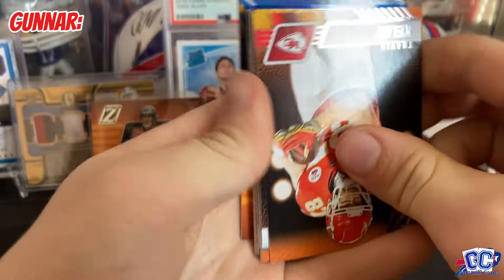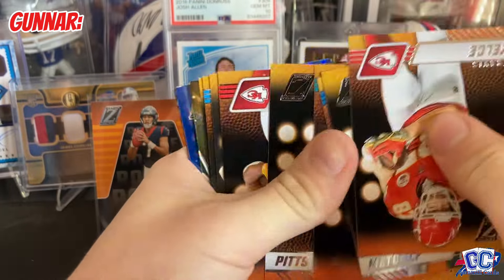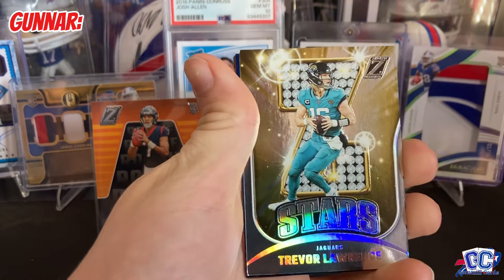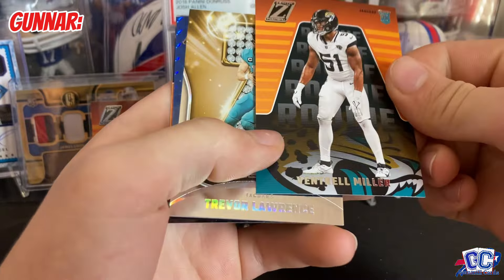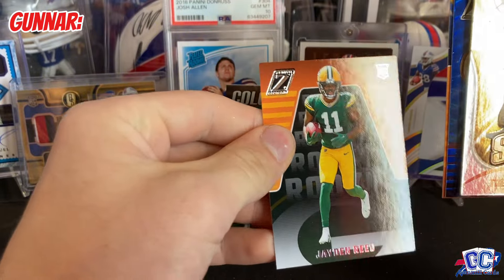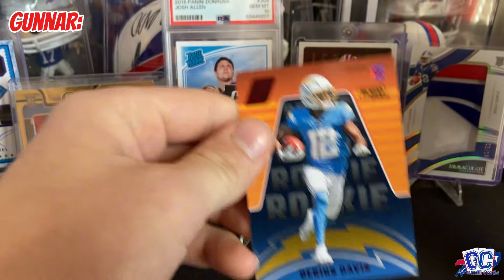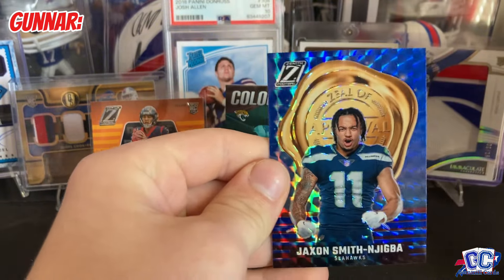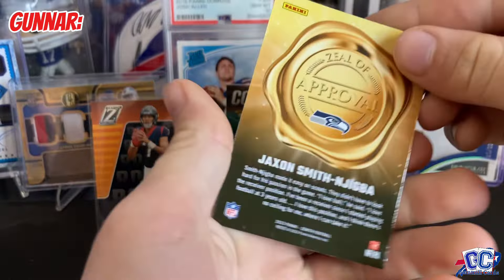We got a blue Zeal of Approval — that's nice. Kelsey, Clark Jr., Josh Jacobs Z-Stars, Trevor Lawrence. We have a Ventrell Miller rookie. We got a Jaden Reed. We got a Darius Davis on a Red Zone rookie. What's this blue Zeal of Approval? JSN. That is a sick card. I like the color match on that — that's a rookie and a color match Zeal of Approval.